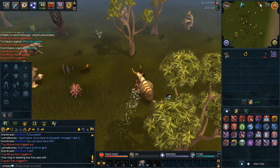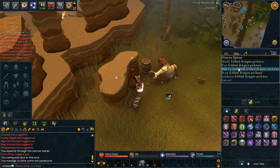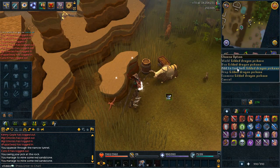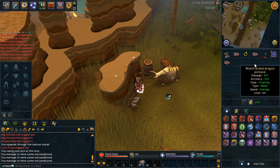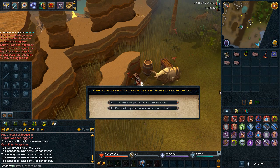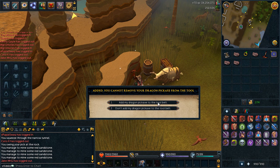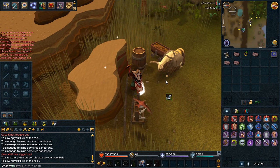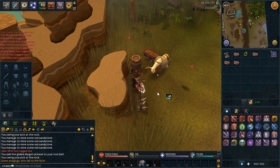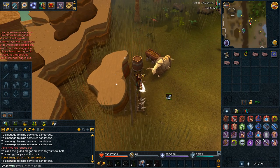It's been lovely knowing you, my gilded pickaxe. I've always been able to sell you, but now I'm sorry — I'm going to have to add you to the tool belt so you can be with me forever. Added — you cannot remove your dragon pickaxe from the tool belt. There we go. Now I don't actually have to carry my pickaxe. It's gilded and it's in my tool belt.